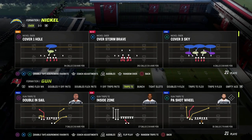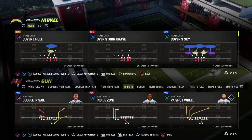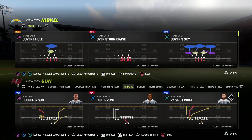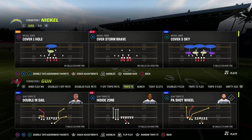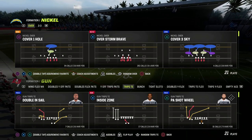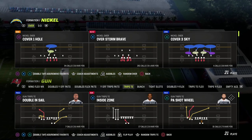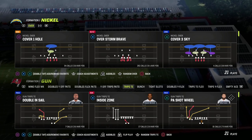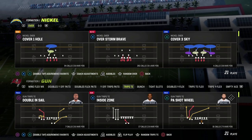In this video I'm going to show you a really good money play that you can use to beat the meta defense right now, which is the nickel over in man coverage in Madden 23. This is going to show you how to beat man pressure in general. The meta right now is a five to six man blitz with man coverage behind it. We're going to show you a fun little play that I personally call a lot whenever I'm facing a defense like this, and it's out of trips tight end.